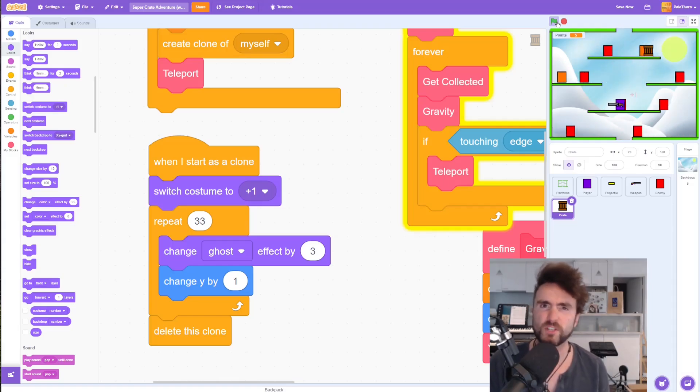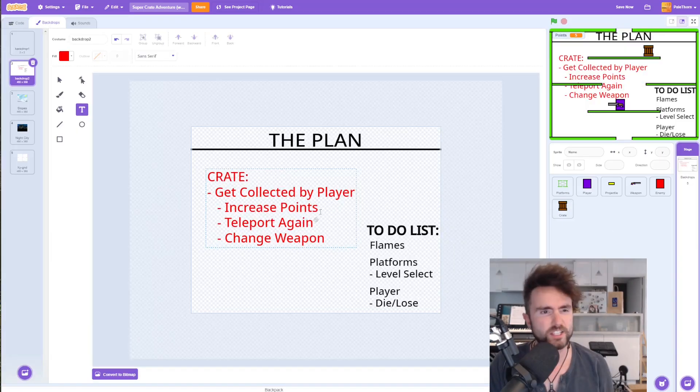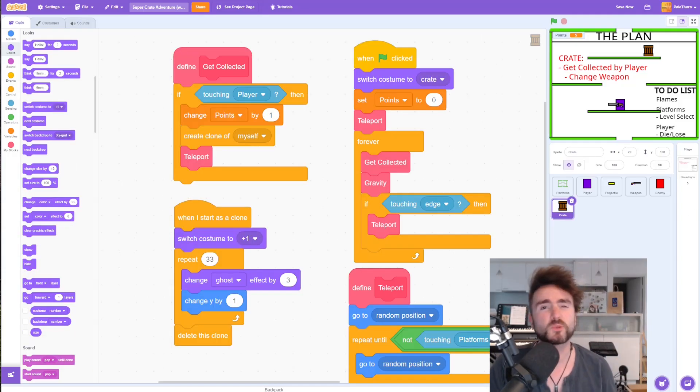Have an experiment — you could try 25 and four, or 33 and three (which adds up to about 99), and decide what numbers feel right for you. We've got our point system working, our points are being increased, and our teleporting is working. The last thing we need to do is change the weapon, but I'm going to leave that for next time because it'll be easier to see when you have a bunch of weapons to swap between. Subscribe and ring the bell to see the next episode.